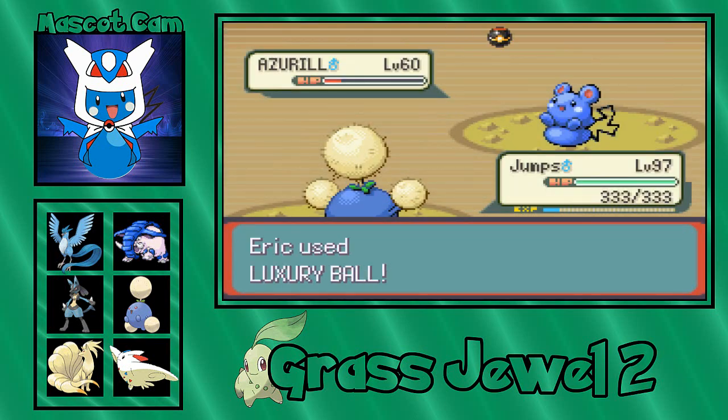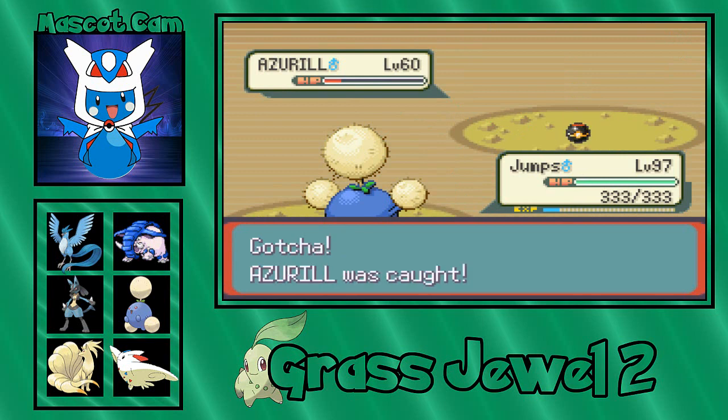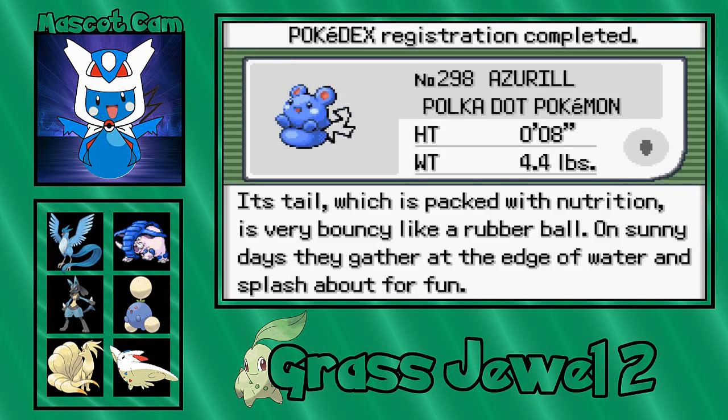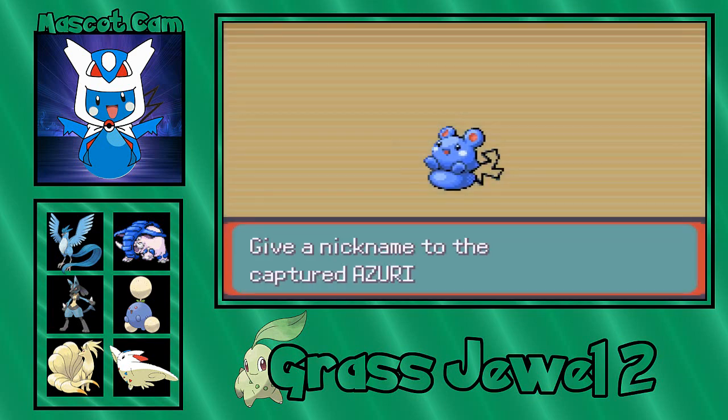That's a Luxury Ball — you're in the red zone. Come on. That's what I'm talking about — Azuril was caught! Its tail, which is packed with nutrition, is very bouncy like a rubber ball. On sunny days, they gather at the edge of water and splash about for fun. It's the Polka Dot Pokemon.